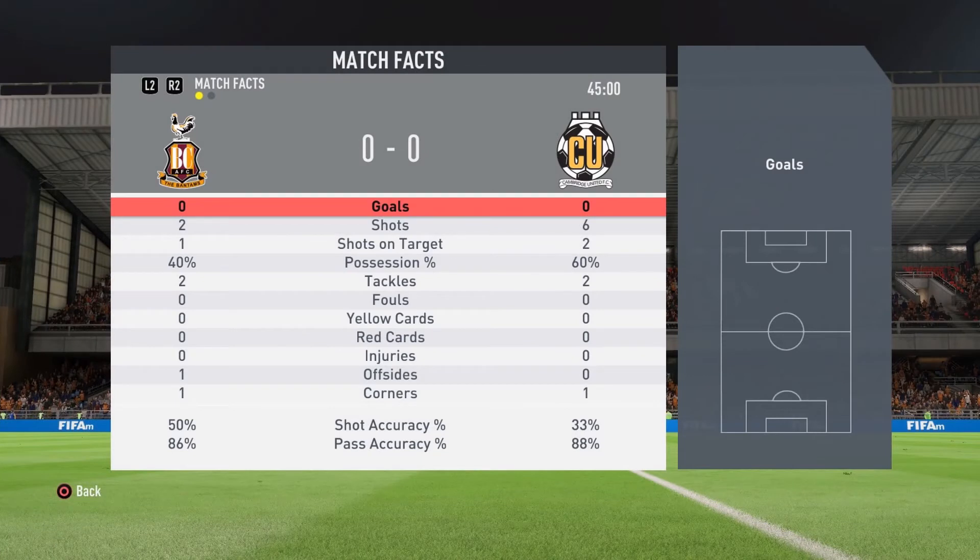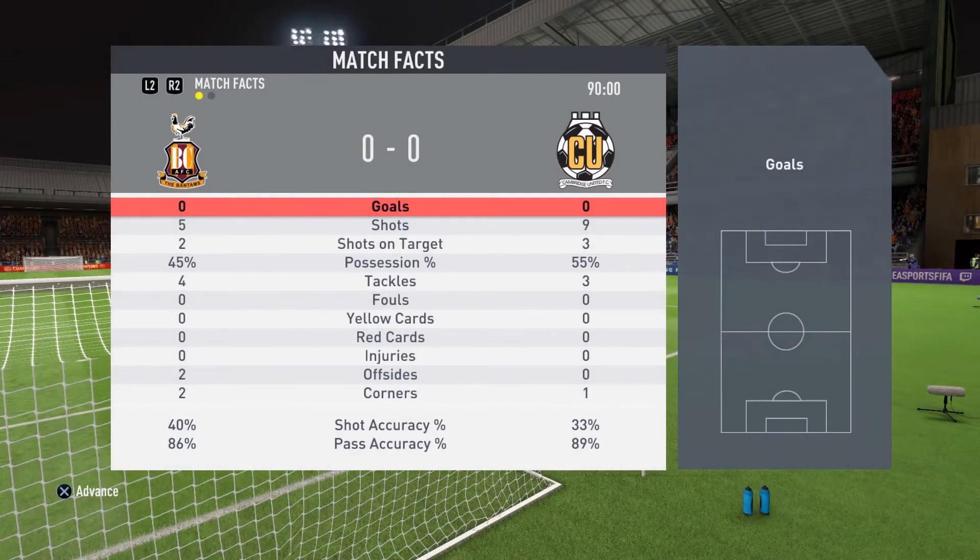At halftime, it's 0-0. We've had more shots, more shots on target, and more possession. With this 4-2-3-1 narrow, I've been trying to keep possession of the ball and move the defense around, and it has worked as we have had some good chances but none of them have gone in. After 90 minutes it is still 0-0, which means we will now go into penalties.